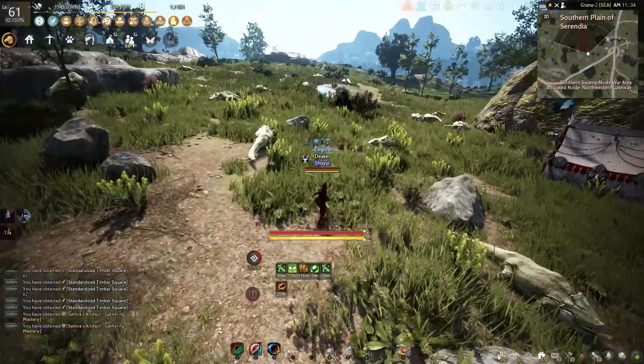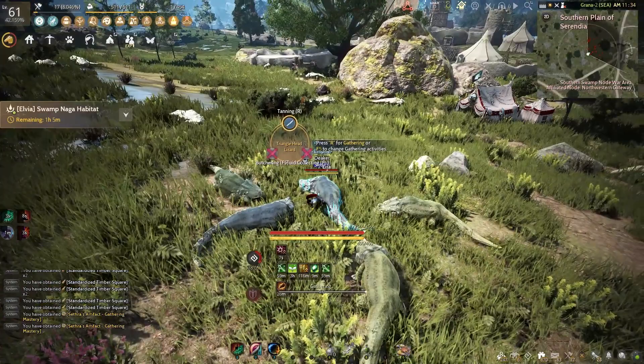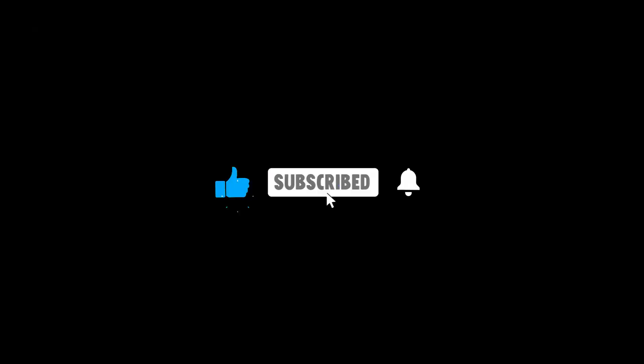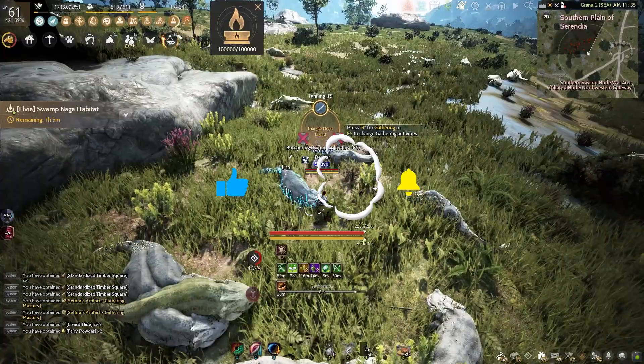Also, the map that I show in the video is the location that I usually gather the lizard hype. And lastly, this is the mechanic for gathering lizard hype at Southern Plane of Serendia: you just need to hit one lizard to make other lizards come toward you for easy kill and gather. Also, like the video for the algorithm to notice me guys — enjoy the video.